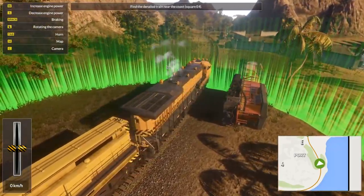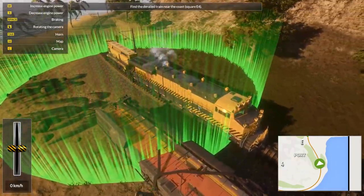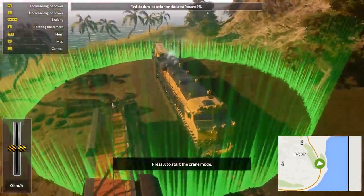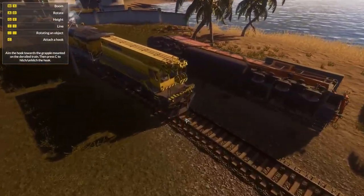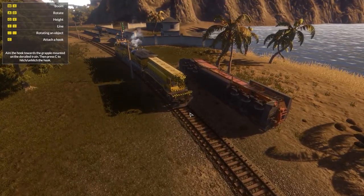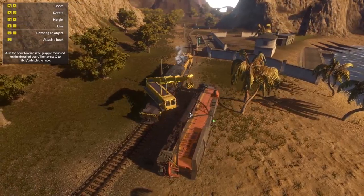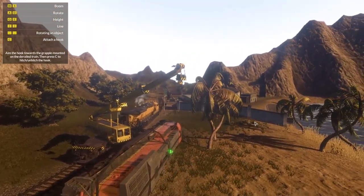Okay, we found the train. What are we going to do now? Press X to start the crane mode — oh yeah! Boom, rotate — okay, this is boom in, boom out, this is line, and Q and E is height. Oh yeah, baby. So this just became a lot more interesting.